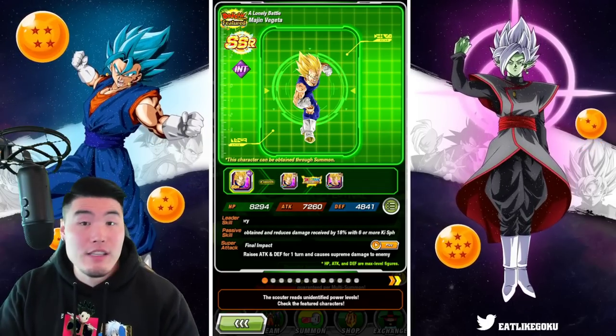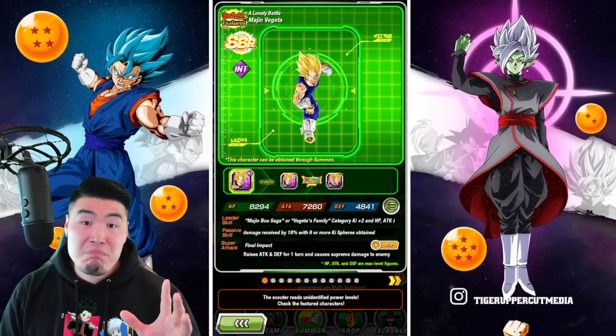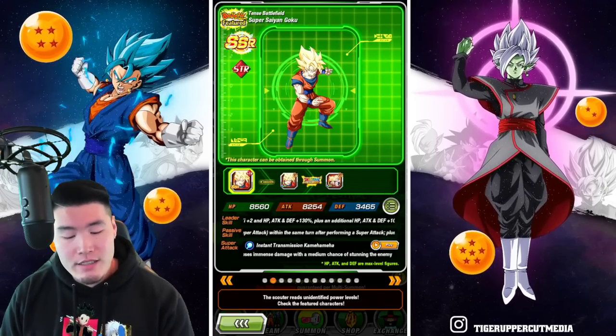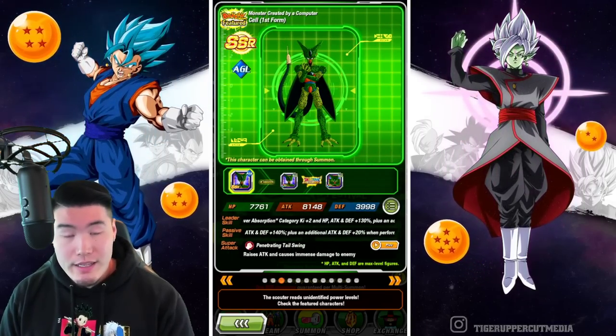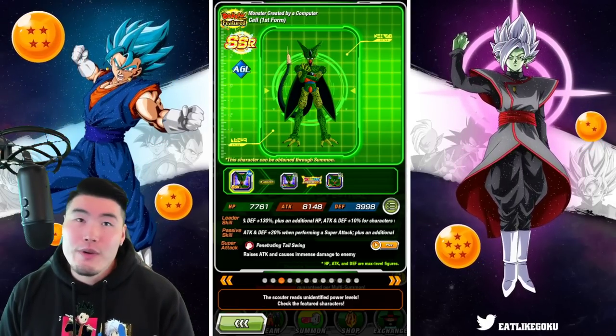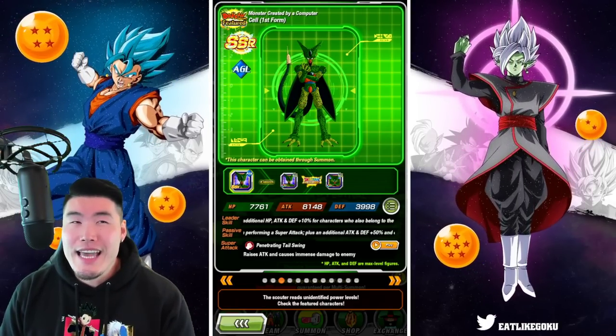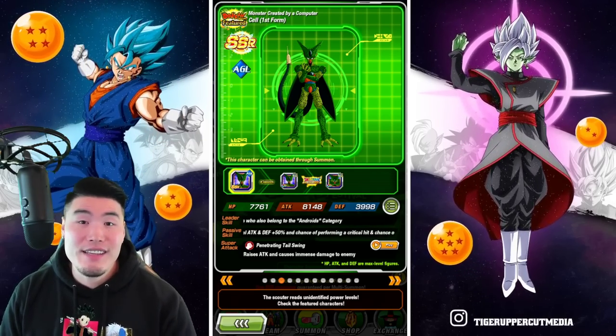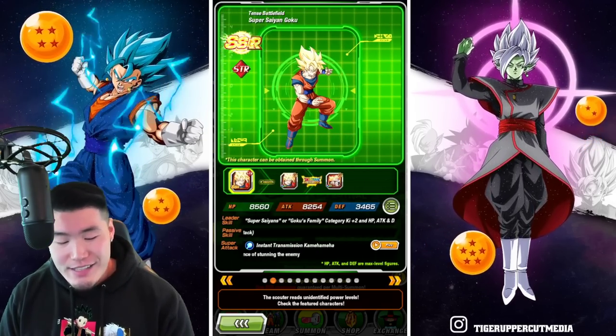As a whole, the value on this banner is quite good. I mean, Majin Vegeta, the Goku and Gohan, and the AGL Cell are still — I would put them in like the top 10, maybe top 15 at worst TURs in the game. So these guys are still very good.